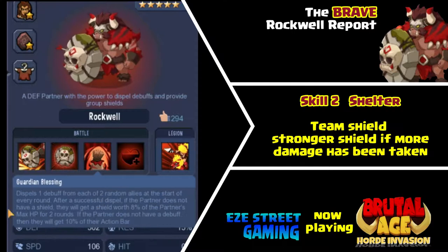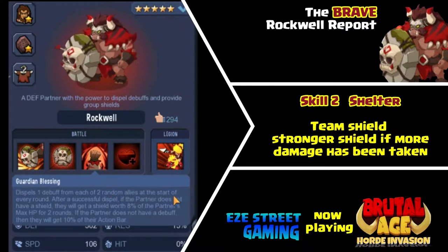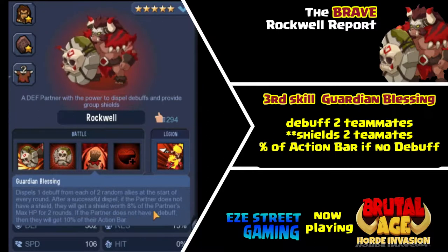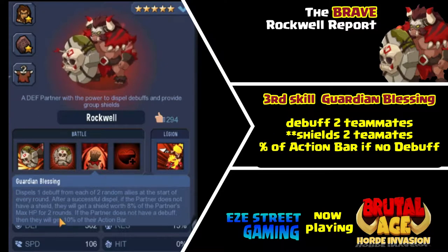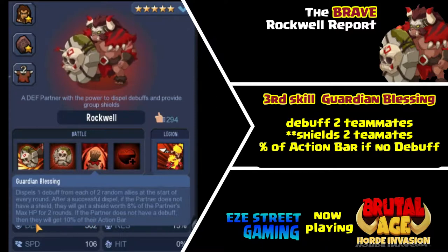You may want resistance in his war pattern too, just to help out, to prevent just using the shield bash. His second skill is Shelter. Shelter's pretty helpful — it's a team shield for everybody, and the shield is stronger the more damage they've taken. So if you have some high health partners and they've taken a lot of damage, once they get the shield it's a pretty tough shield. It's not going to go away in one smack like other shields do from other partners.